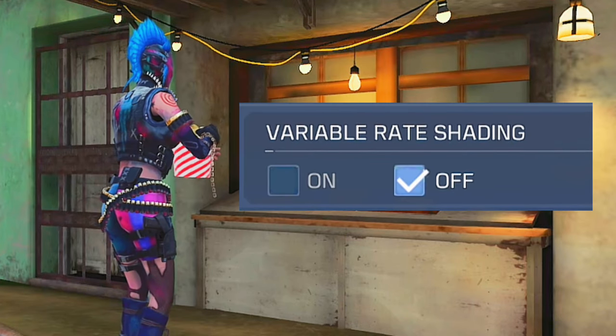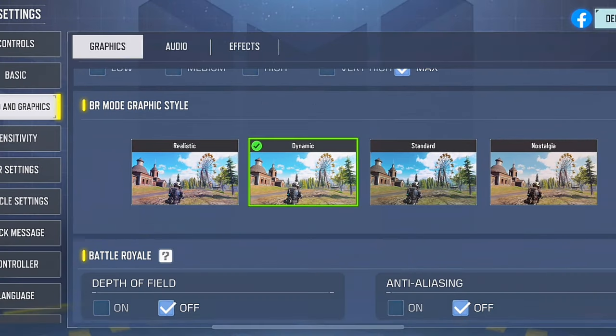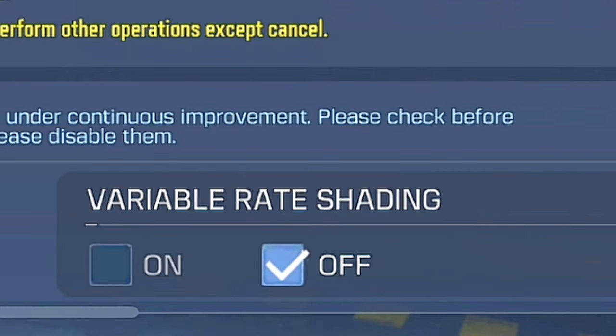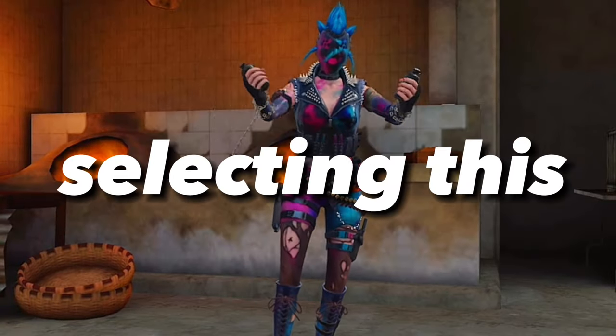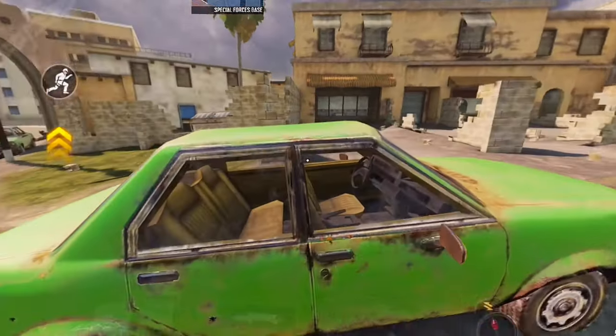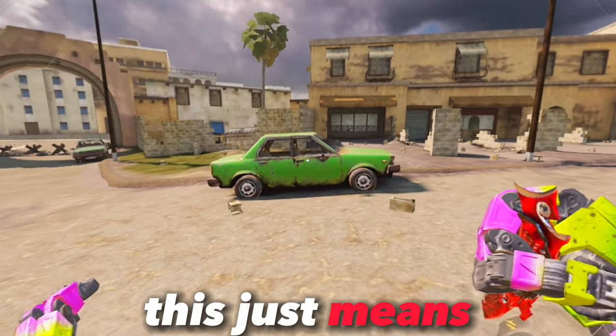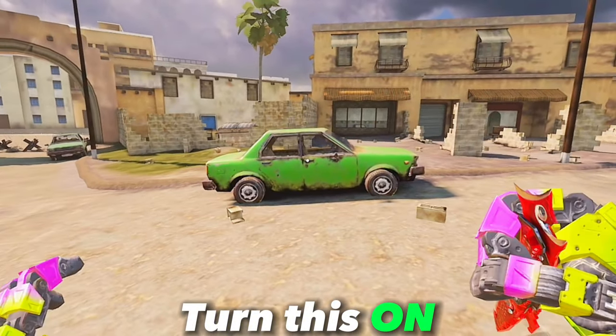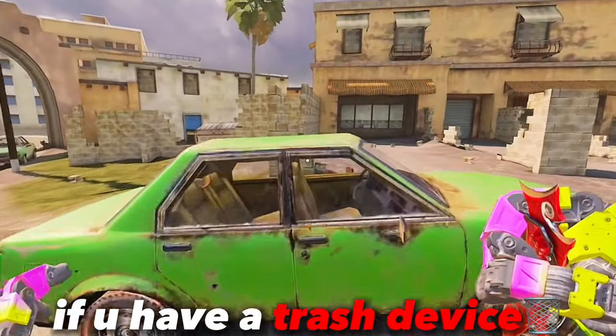Next up would be turning on variable rate shading. You could see this at the very bottom of audio and graphics — just scroll down and you will find it. By selecting this, you are reducing the render resolution of some areas or objects, which means that your overall rendering performance will be improved. So immediately turn this on if you have a low-end device.